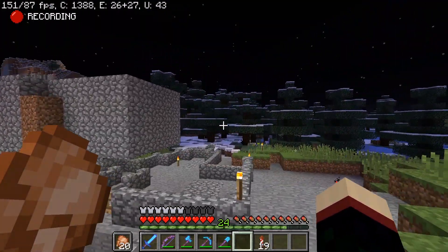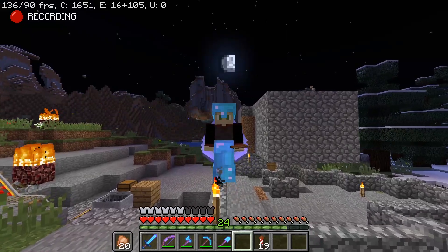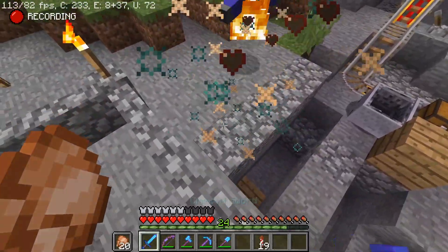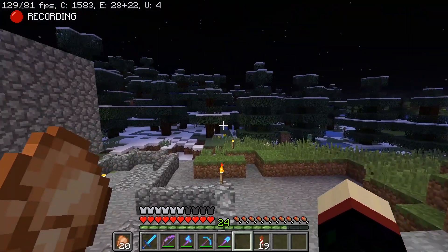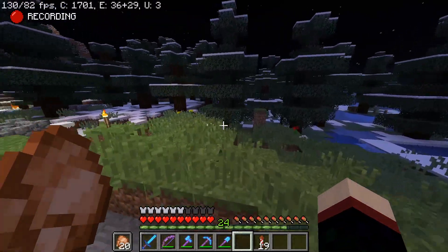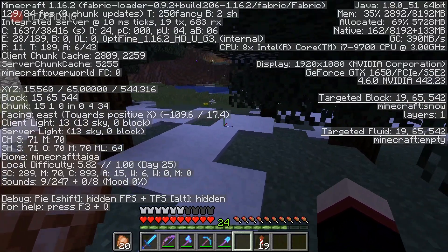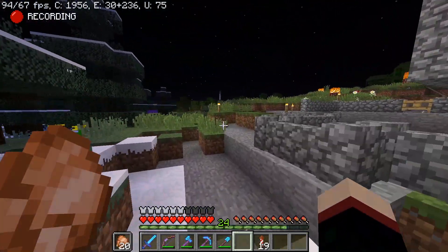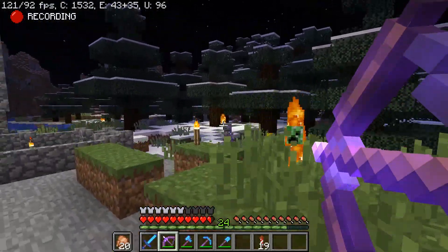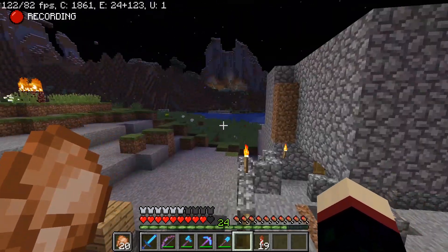This is one of those old snowy taigas where it didn't actually snow or accumulate snow — the snow that generated was just a one-time thing. This world is technically just called a 'taiga,' not even a snowy taiga, because there was no non-snowy taiga back then. That's insane to think about — I completely forgot there were no normal taigas, so this was the original taiga that generated.